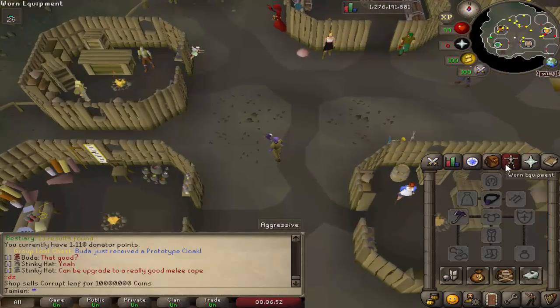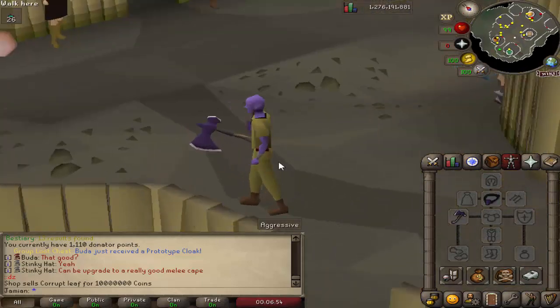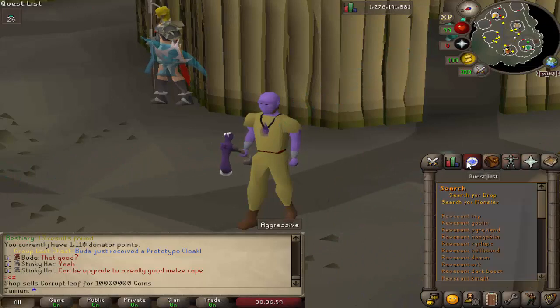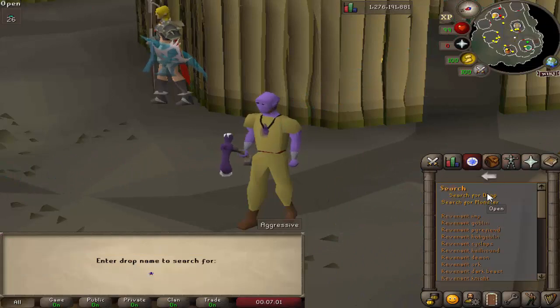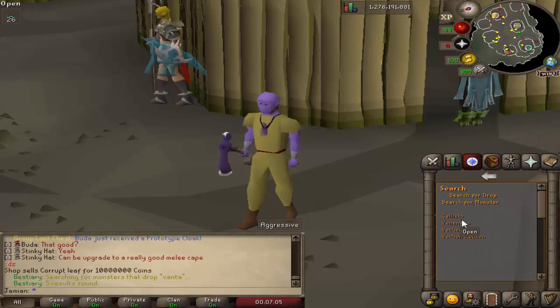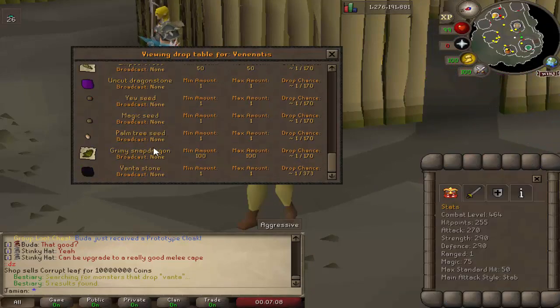A new item, the Ghost Hunter Amulet, is now available in game. It is upgraded to the highest tier of the Salve Amulets. In order to get it, you are looking for three Vantastones. Vantastones are dropped from Callisto, Venenatis, and Vedeon.